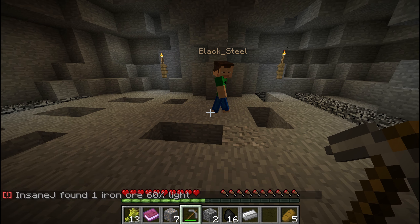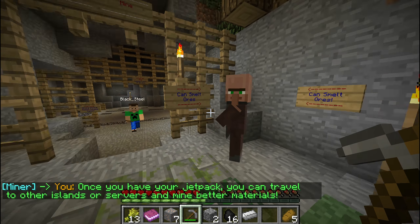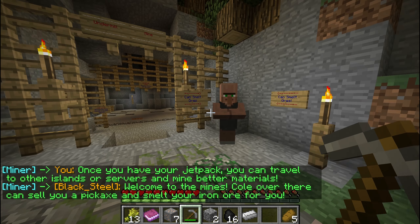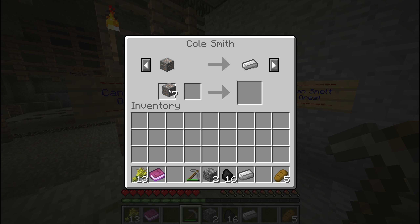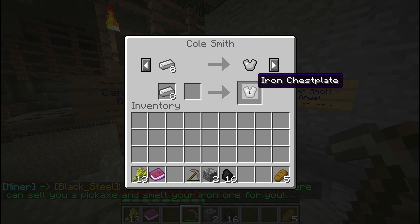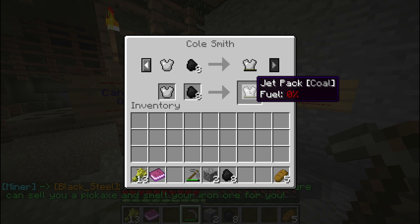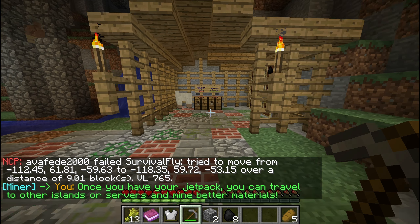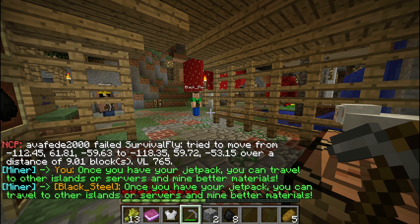This server has a lot of anti-cheat stuff enabled — all the block interactions and inventory interactions are logged, so that should keep people safe. Back to the trader to get a bunch of iron. Iron gives us an iron chestplate, and 8 coal gives us a jetpack. Or you could craft it yourself right here.